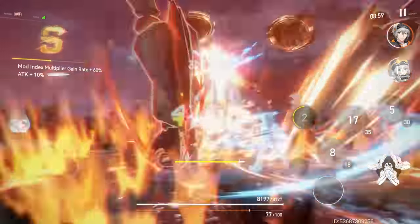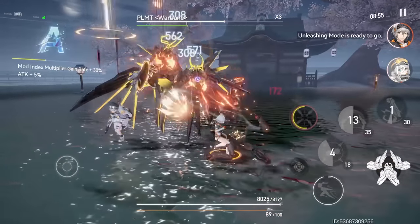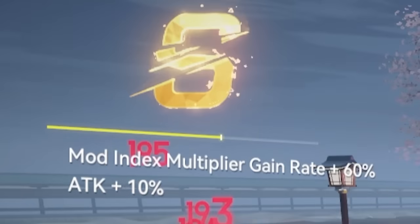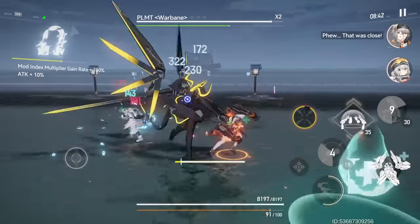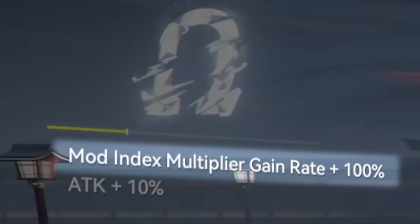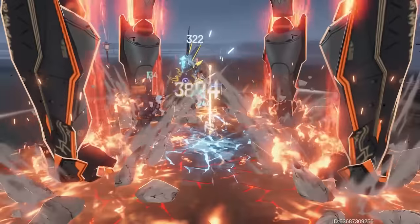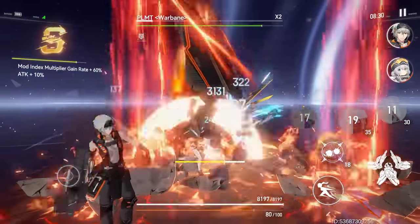There are quite a few ways to play around Modifier Mode, which I'll talk about later. Another cool thing is that when you're building up your combos, you can see the ranking on the left side, which goes from C, B, A, S, and then Omega ranking. Once you reach one of these rankings, you earn cool bonuses — for example, the Mod Index Multiplier Gain Rate, which means you can build up the Modifier Mode bar quicker, and an attack bonus for additional damage.